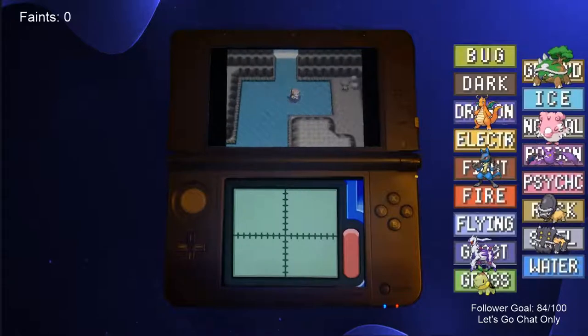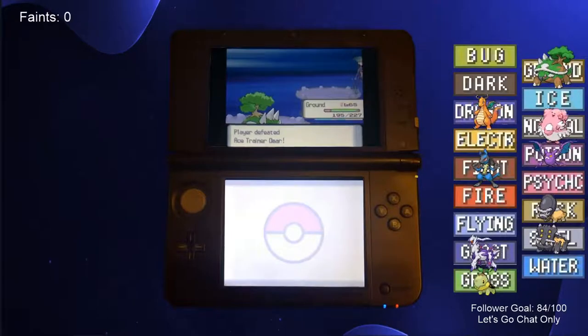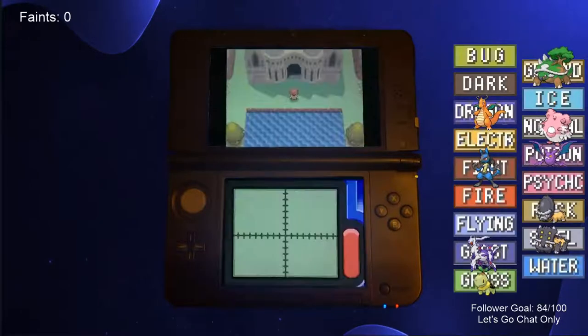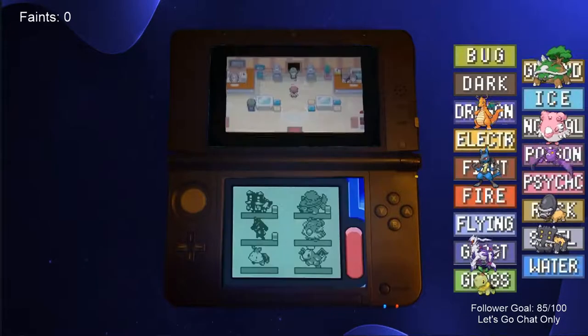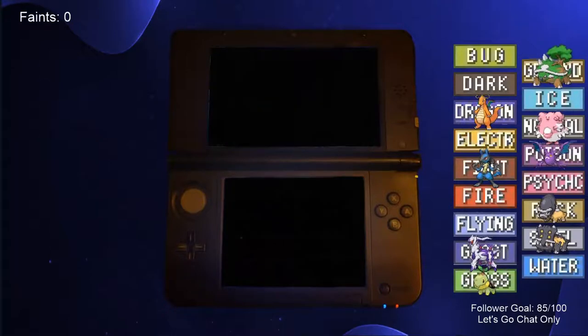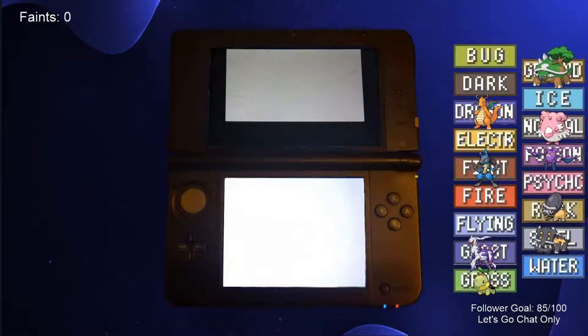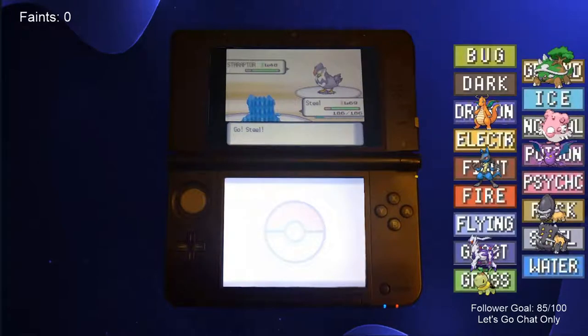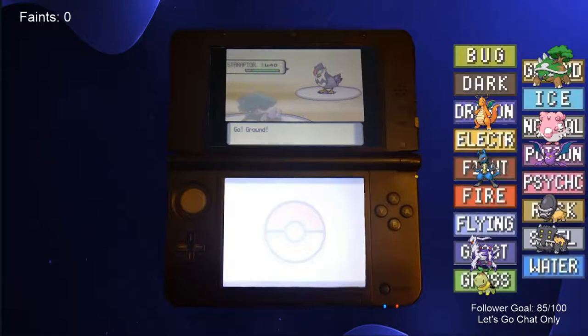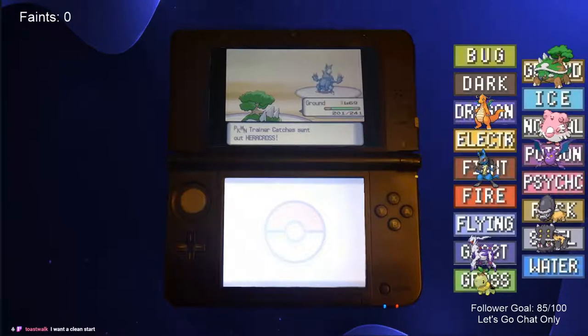Some of the trainers in Victory Road were intimidating, but luckily the trainers we were required to fight were not, allowing us to easily overcome this obstacle and enter the Pokemon League. Before we could fight the Elite Four, our rival stopped us for one last battle. This time, however, his team was much more frightening, compelling us to prepare accordingly for the difficult match. We led with Bastiodon to take the Intimidate and bait a Close Combat from Staraptor, then switched into Torterra. We were able to give Torterra +1 Speed and +1 Attack before Staraptor used U-Turn to swap in Heracross.